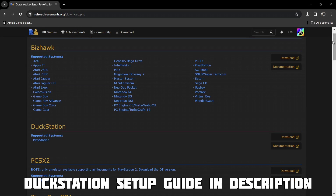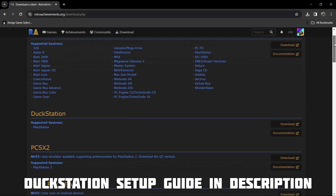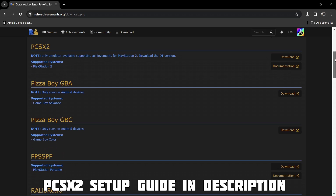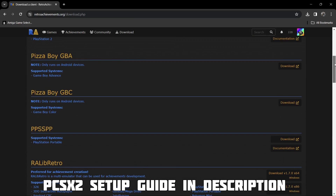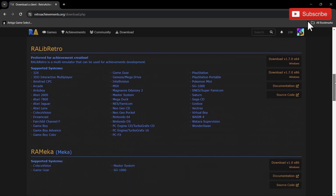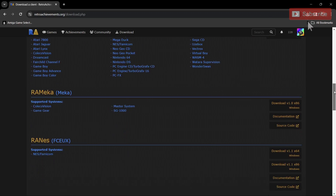DuckStation is also a recent addition to supporting RetroAchievements, as is PCSX2. Game Boy Advance and Game Boy Color emulators are also being supported by RetroAchievements. So without a doubt, RetroAchievements really is getting somewhere nowadays.